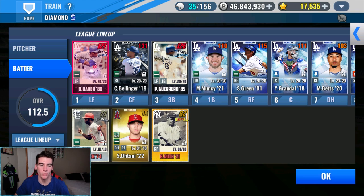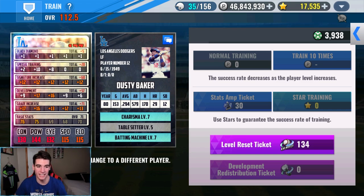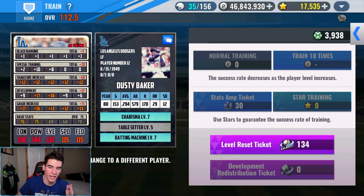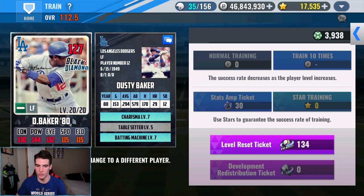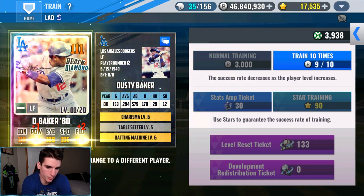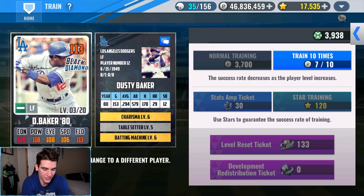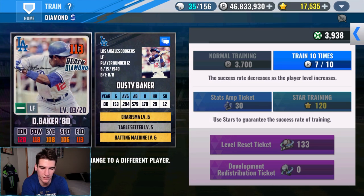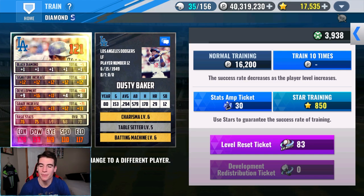Next up we're going to be retraining Dusty Baker. I've been wanting to do this for a while — we just had so many people to work on. He's been doing okay but we're going to try to get this to 14 or under, ideally 12 or under. We have 15 right now; the max I'll ever really want to go on a sig is 14. We have reset tickets to work with now. That's a good start right there — we got two to fielding, that's beautiful! Two to fielding again — looking really good, really strong start.